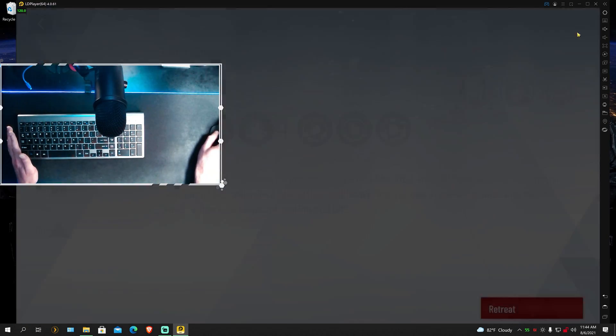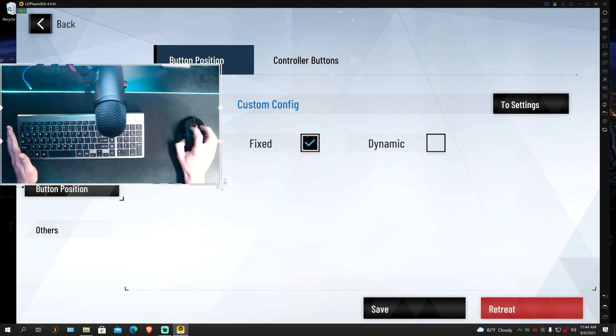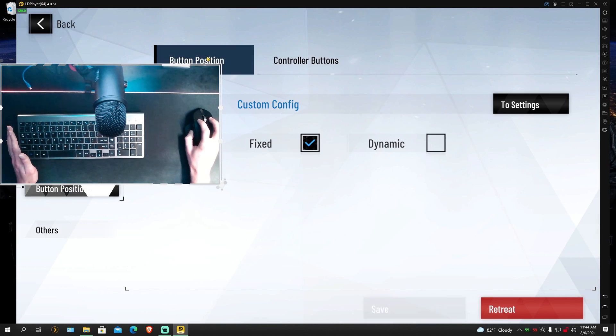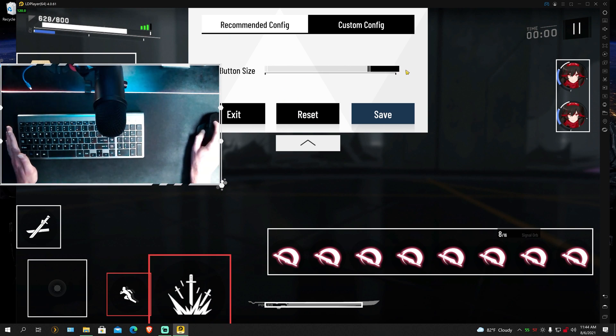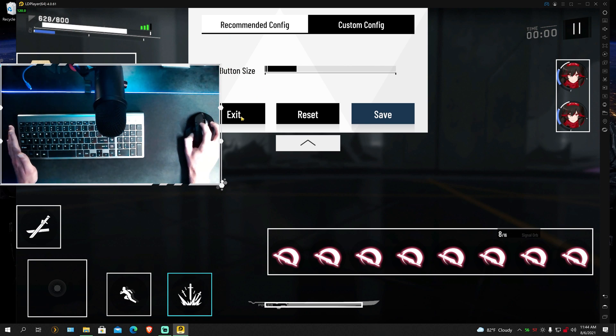If you don't know how to do that, I can just show you real fast. You go to Pause, Button Positions, Settings, and then you can select each different button, make it bigger, make it smaller, and move it around. This is how I have it set up right now. I also made the power bar a bit bigger so you can see it more easily on PC.